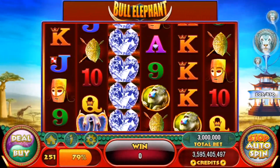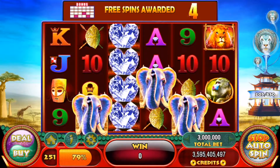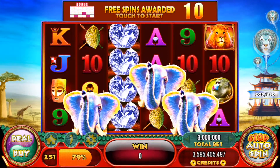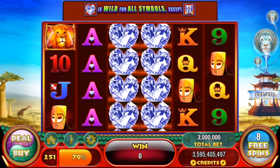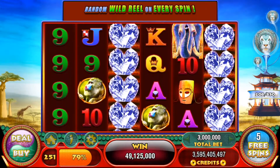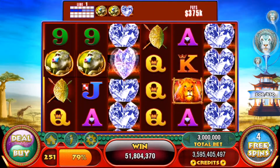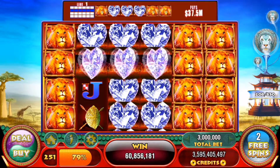So I was ready to wrap up my game review of Bull Elephant with that last bonus you saw there with the nice 6 of a kind monkey hit. But I decided to try for an even bigger bonus win, and I did it with this bonus. Now the first half of the bonus was very slow, so I'm going to fast forward to the second half. At this point, I started to do some rapid play on the game, which I like to do from time to time just to change things up and see what happens.